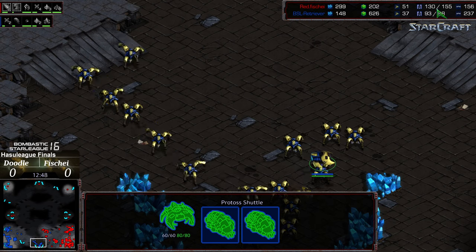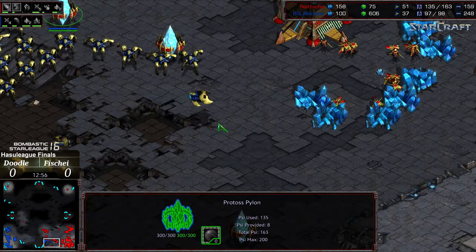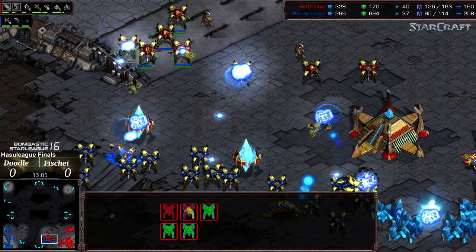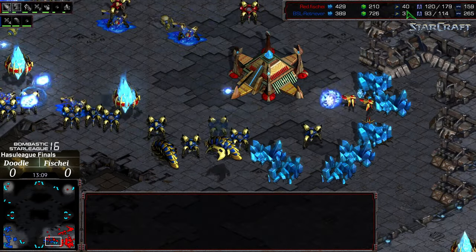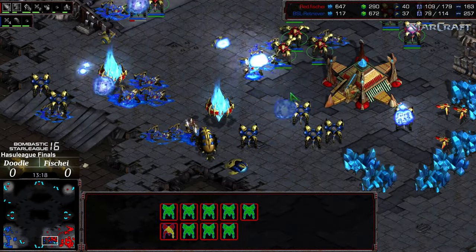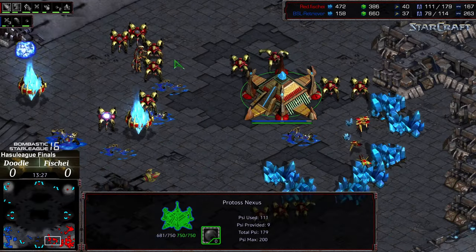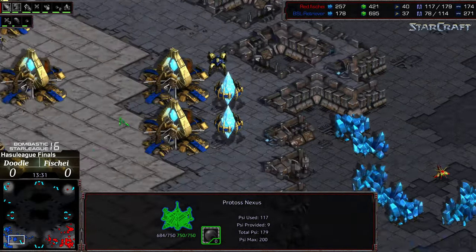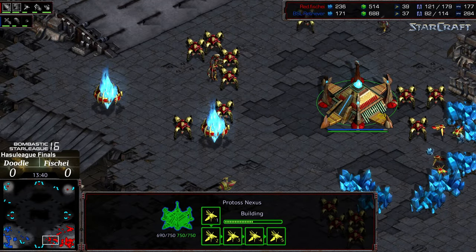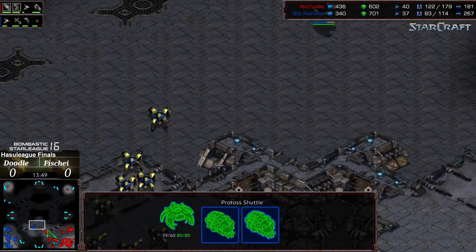There's a sizable dragoon force to the south and pylons blockading the way, but Doodle is sneaking in right to the third — this might be the miracle he's looking for. Fisheye crashes down but walks into a superior spread position. Actually gets the miracle — look at the probe count drop! Completely obliterating those troops. He just needs to win this fight, though a massive amount of dragoons are incoming. Doodle exits still with some semblance of an army. With that fell swoop he gets the miracle he needed to stay relevant.